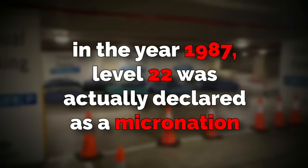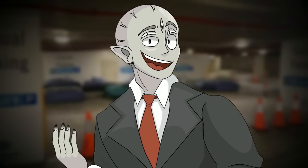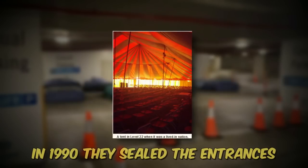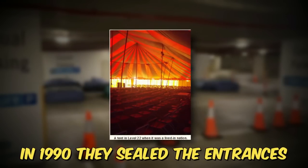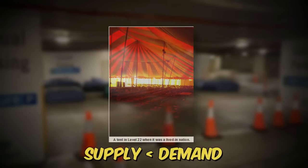In the year 1987, Level 22 was actually declared as a Micronation, and it was independent from any faction in the backrooms. After this happened, the level filled up with people, and by 1990 those people decided to seal off and gate any entrance to the level so it wouldn't become overrun with new people. The level was getting too crowded, and the supply could not keep up with the demand.